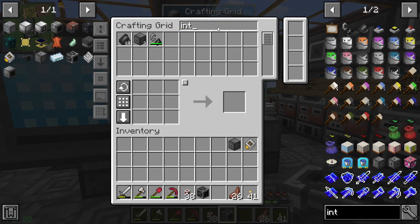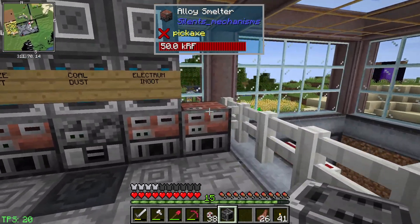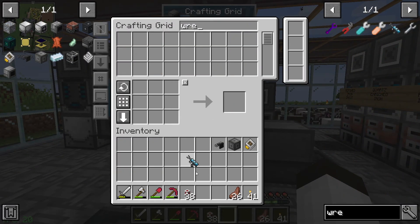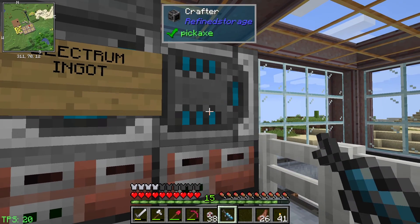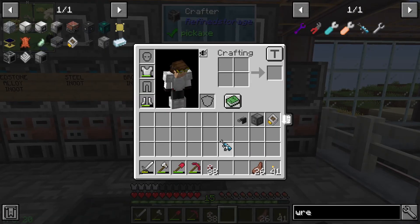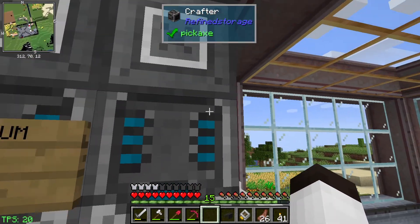We'll need an external storage. The crafter goes right here and we're going to use the configurator or wrench to move it so it's facing downwards, meaning it's going to take the items that it receives and put them into the device. Okay, we have the interface.